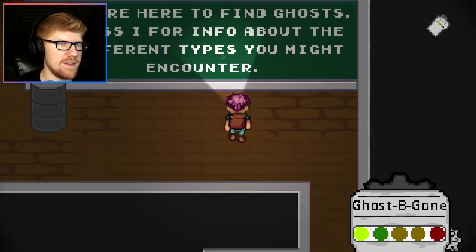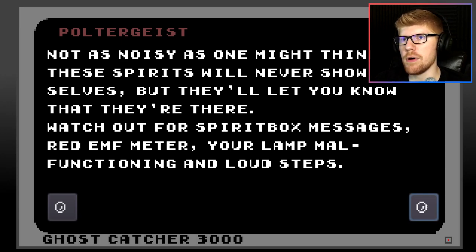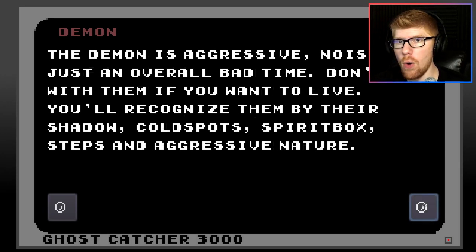Always remember: press I for info about the different types you might encounter. Shadow people - oh that's spooky - very shy ghosts, usually hiding in the dark. Turn on all the lights, maybe use some light sticks and your flashlight. You'll recognize them by their shadows and audible steps. Poltergeist - not as noisy as one might think. These spirits will never show themselves but they'll let you know they're there. Watch out for spirit box messages, red EMF meter, your lamp malfunctioning, and loud steps.